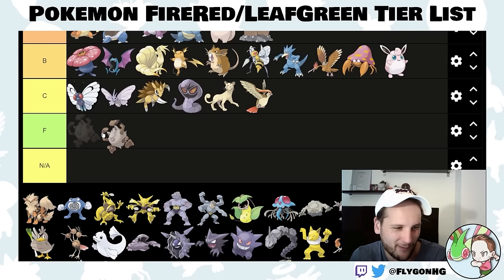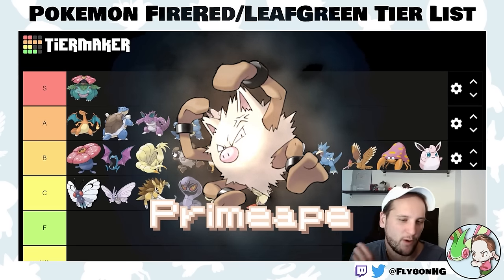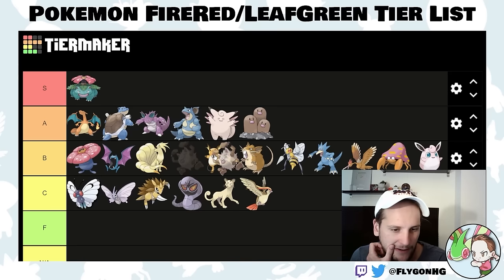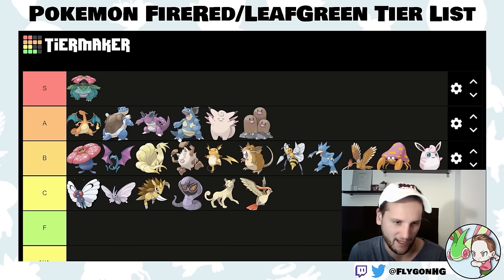Primeape is solid — he's fast and strong. I'm not sure why you'd use him instead of Hitmonlee or Hitmonchan, but let's put him around mid-tier. He's a solid encounter especially early game, but he's really frail so you have to watch out for crits. He's not that necessary for the Elite Four either.